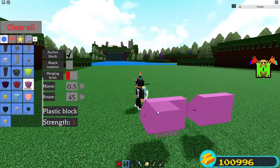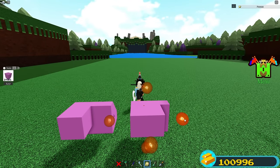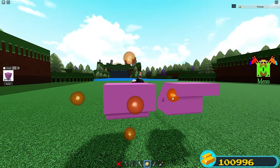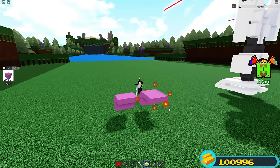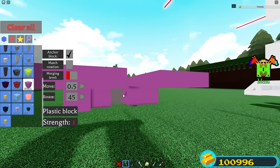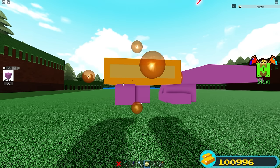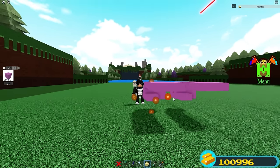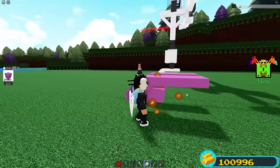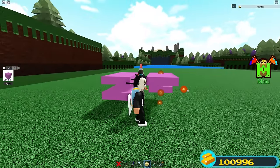Now we're going to place a plastic block on each side. Scale it over, and scale it all the way up on both sides. Then scale it out until seven studs. Go ahead and place another plastic block on the bottom of the feet and do the same — scale down on each side and then match the same length on the top. Scale it until right here, and do the same for the other side.